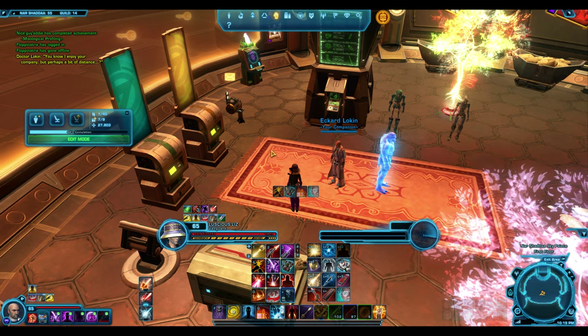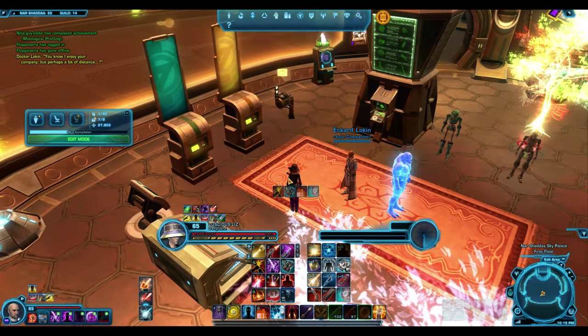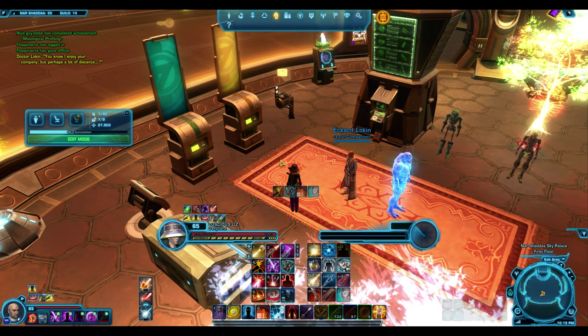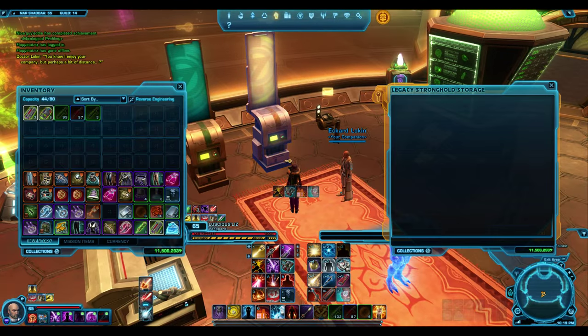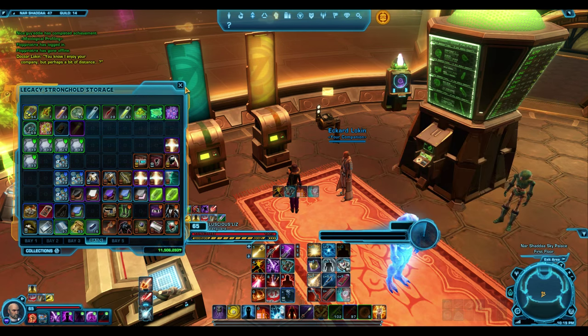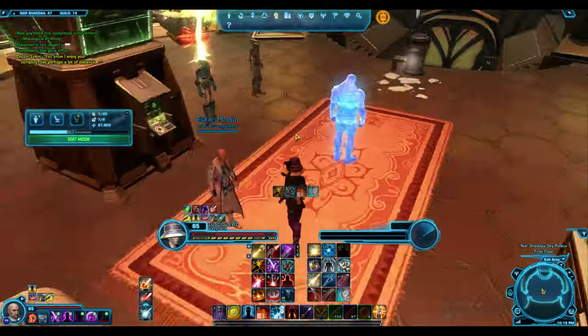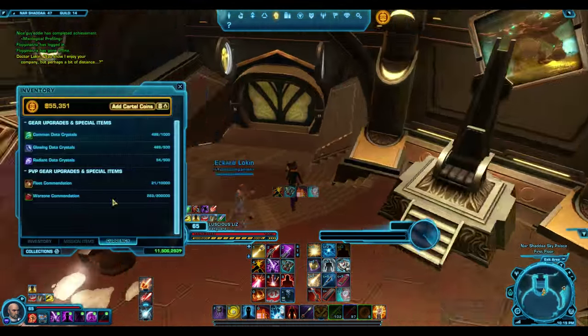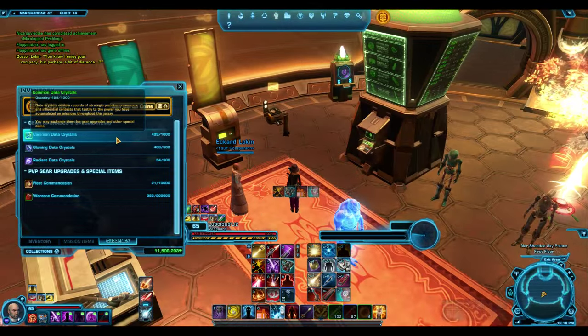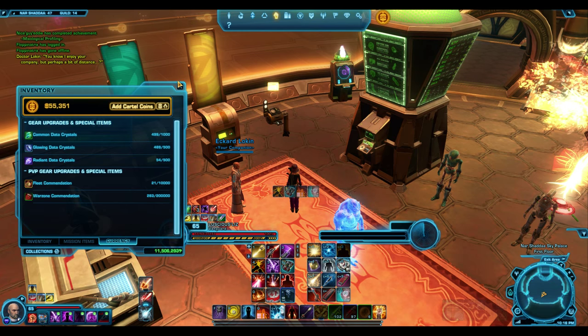The best way to do this is: he accepts biochem materials basically, he'll take the green ones. The anodyne extract and metamorphic cell culture — those are the two grade 8 things that you want for the green materials. He does take the blue ones as well, so you can buy the blue crafting materials for glowing data crystals, which I have nearly capped out.